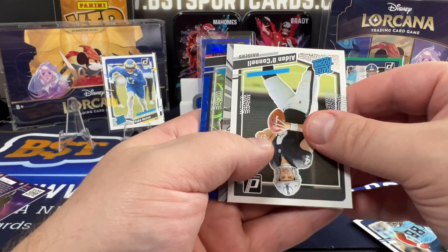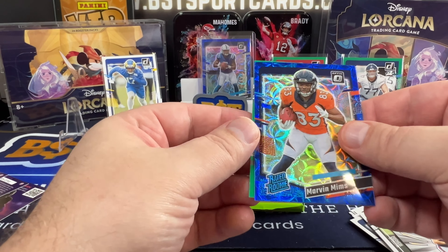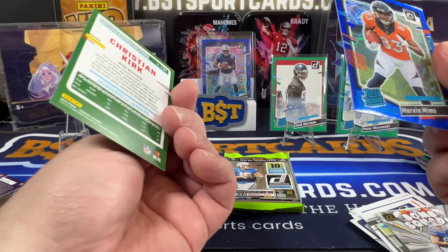Jones, Aiden O'Connell, Dalton Kincaid, Bomb Squad, Marvin Mims blue, and a Christian Kirk press proof green.